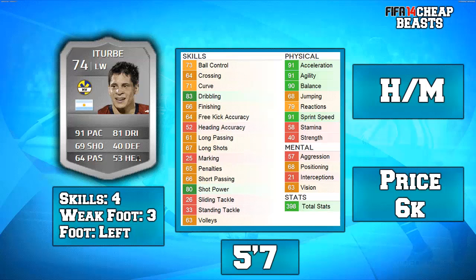His work rates are high/medium — decent, nothing too special — and he doesn't come back too much; he's mostly always attacking. His main stats are his physical ones: agility, acceleration, balance, and sprint speed. Those are stats which are crucial to literally beating a player off the dribble, and he's got all of them up in the light greens, above 90. His dribbling is high as you can see, and his shot power is high as well. With 69 shooting he's got a very good shot on him.